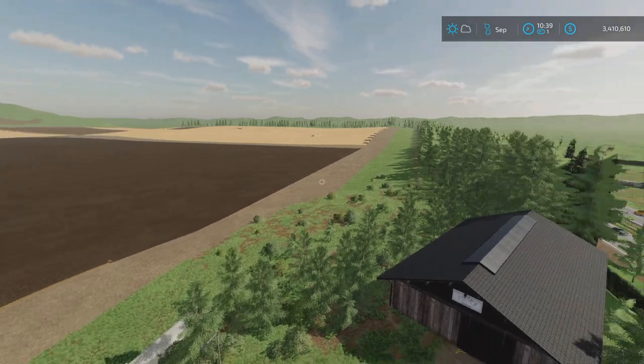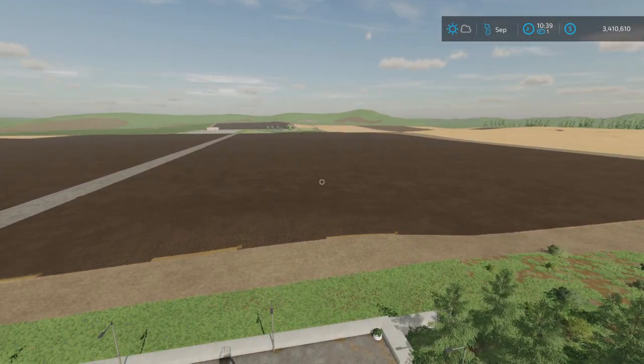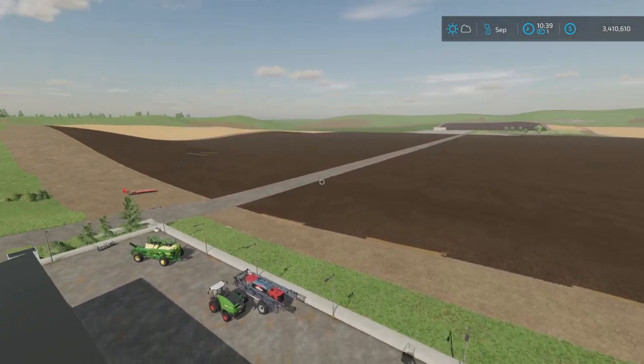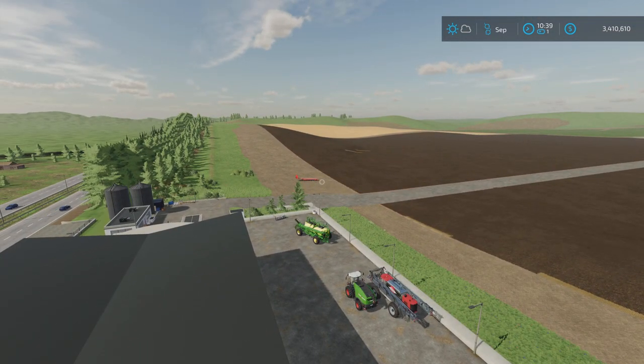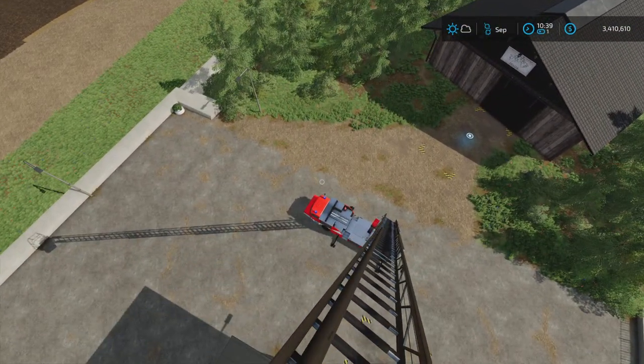And there you go — easy elevated view of the map. Pretty cool. So you can hang out here, take screenshots, do videos, or just admire your farm. Whatever you want to do. So let's go and have a look at where you find this.